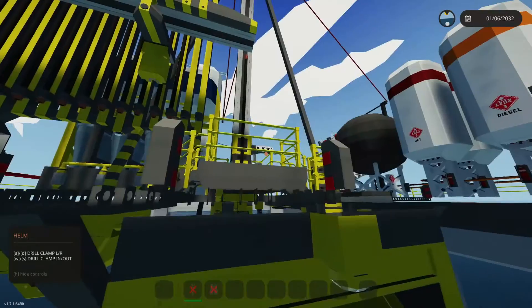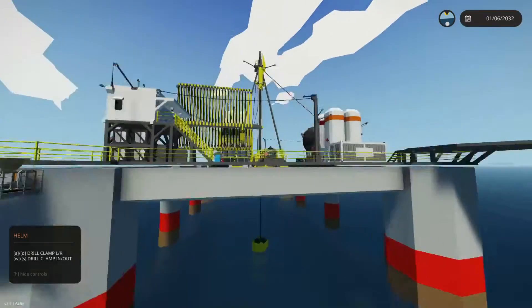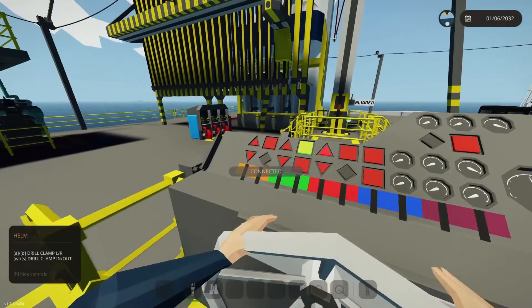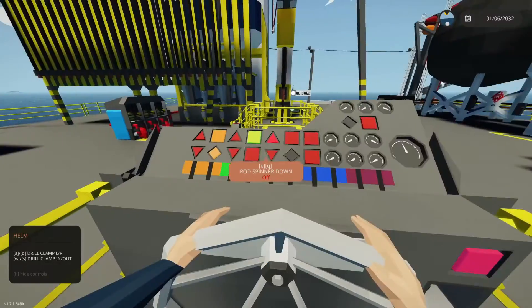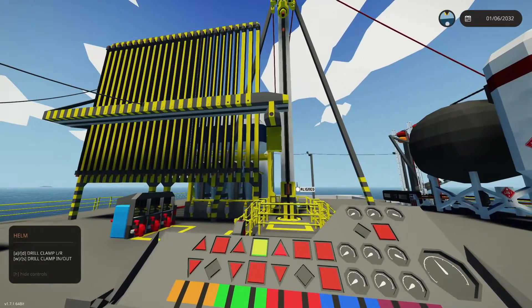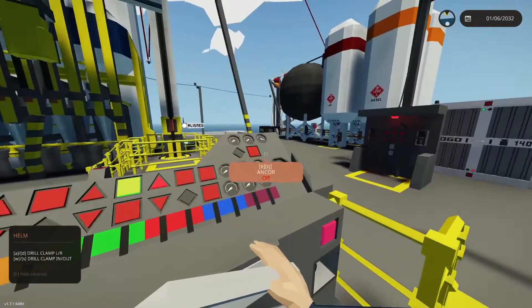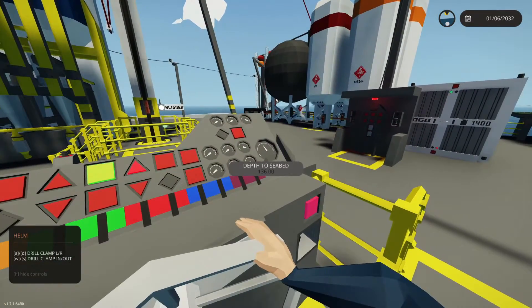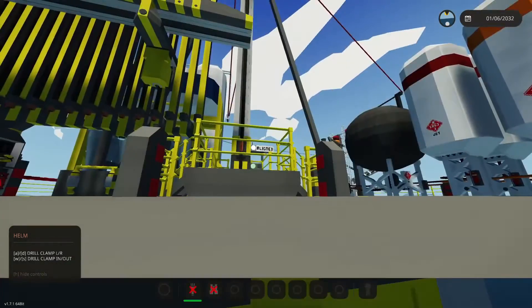With the rod inside the wellhead, we should be lowering everything down at once without needing a submarine. Let's grab another rod, slide it into the spot, connect it, move it out of the way, and slide it over. We've got to do this about 14 more times to cover the 136 meters, and we're already 5 meters below sea level.